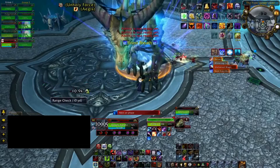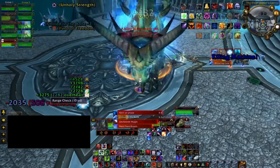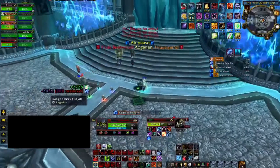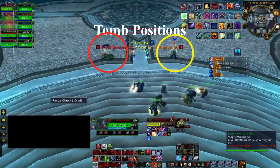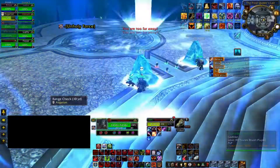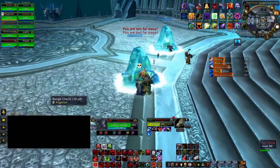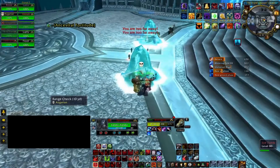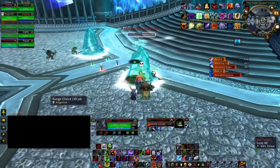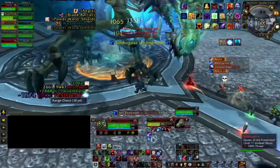In phase one she will also fly into the air and pick two targets, hitting them with a Frost Tomb. Those two targets need to spread apart in designated areas and get hit with the Frost Tomb individually. Everyone outside the tombs needs to look around the room for small white circles — there will be four of them one after the other. You have to position yourself on the other side of the tomb so that the bomb is on one side and the tomb is between you and the bomb. This is called line of sight — if you do it successfully the bomb can't see you and therefore can't damage you.